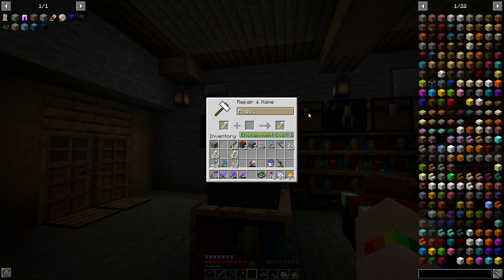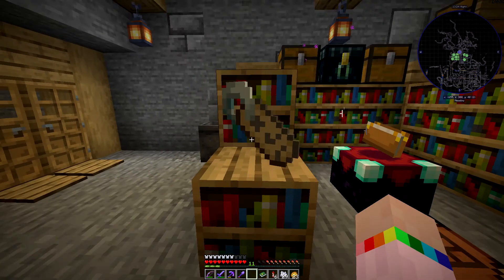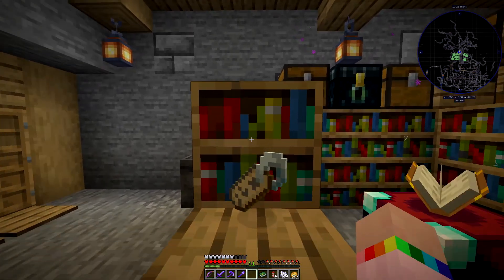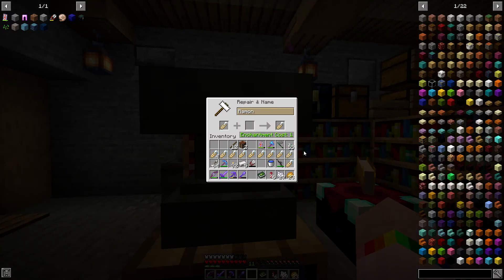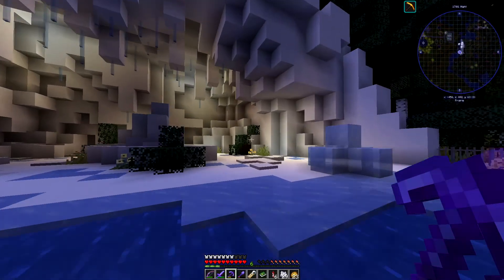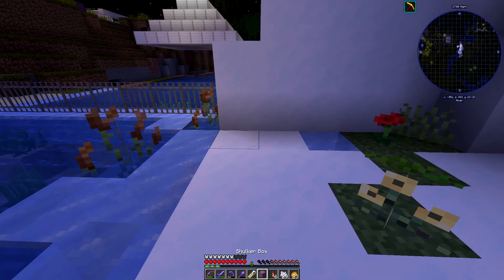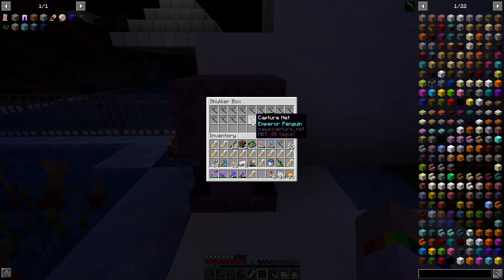Now for the naming - the first one is going to be named Pingu, thank you Ollie G for that suggestion. The rest of the names are: Mumble, Gloria, Memphis, Norma Jean, Noah, Miss Viola, Eric, Bo, Raymond, Lovelace, Sven, Carmen, and Seymour. I need a new anvil - there we go, let's carry on. Here we are - I've got my little shulker box full of penguins. I'll just pop it down here and pop them out, naming them as they come out.